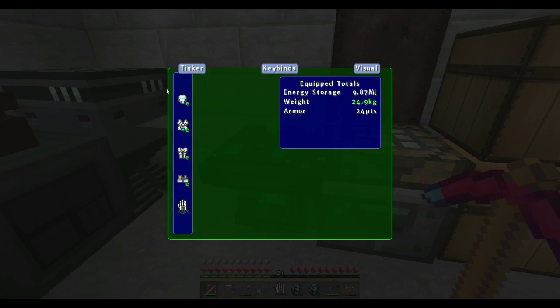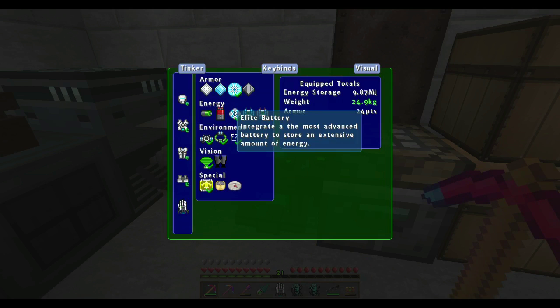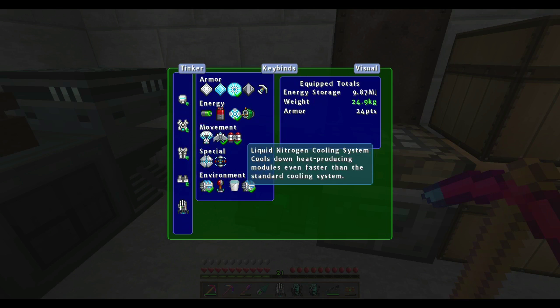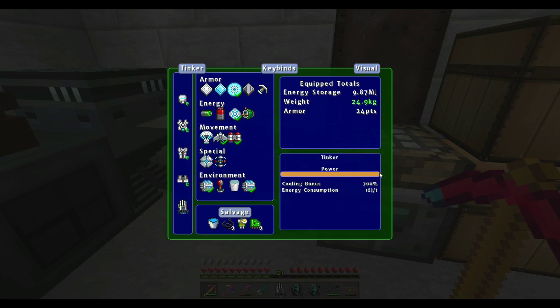One other thing — well, two other things I've added to this. I added power storage to my helmet because I just didn't have any in there. I have added the liquid nitrogen cooling, so I now get no issues when I go into a desert. Before without this, if I went into the desert I'd actually have heat and catch on fire. Comes in handy.